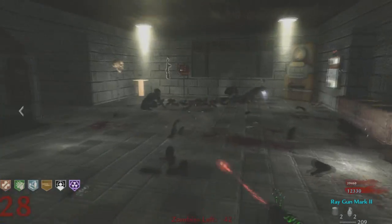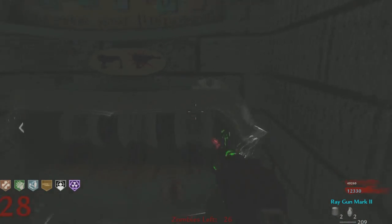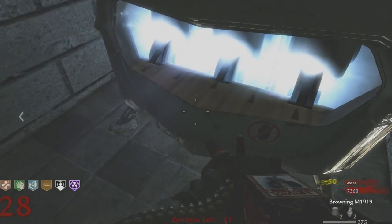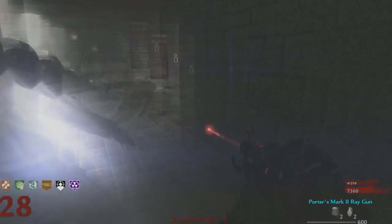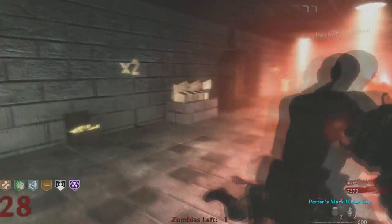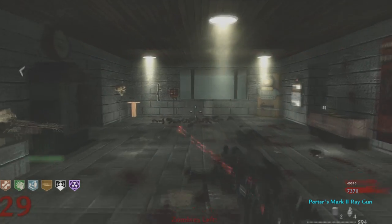First room challenges are something fun you can do in zombies. Zombies is always about getting the highest round possible, getting all the guns, doing the Easter egg — but first room challenges bring you down a notch. It's just: let's play in the first room, let's not care about the rest of the map, let's not care about anything. Let's just see what we can do in the first room.